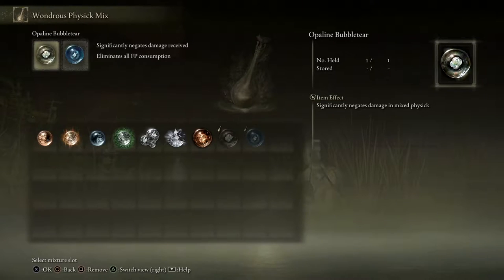Just to let you know, my Wondrous Physique mix is with Opaline Bubble Tear, which negates the opponent's first attack, and the Cerulean Hidden Tear, which eliminates all FP consumption for a few seconds.